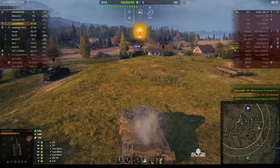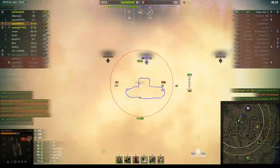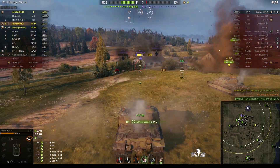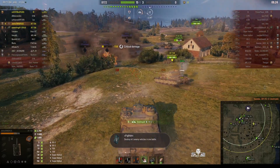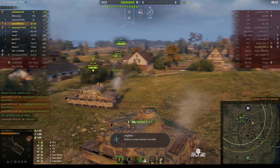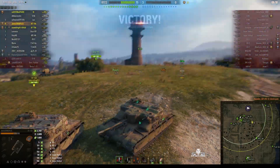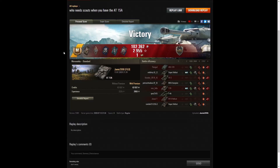There are only two enemies left — the KV-2 — and well, one of them just died, so now it's just the KV-2 to win the game. Jamie's having a good game here — 2.7k of damage. He gets the kill! He finishes off the game with another kill and he's happy. Here are the end-of-battle stats — that was an Ace Tanker game for Jamie 2006 in the AT-15A.